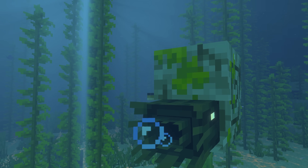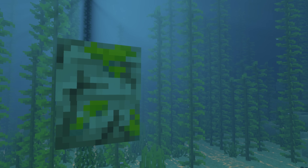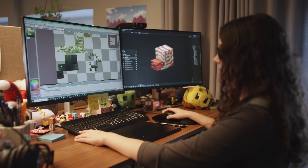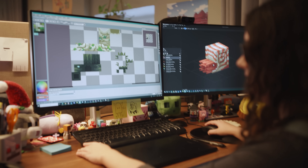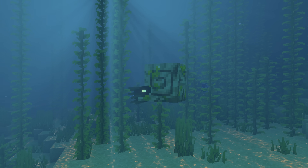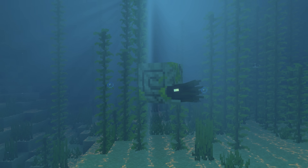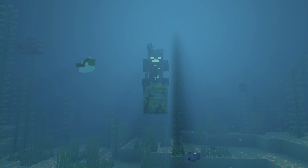For the zombie version, we went the opposite direction — instead of a nice, bright orange hue, you have these deep, dark greens, and then you have the drowned eyes, which have vibrant, glowy visuals. I think the biggest thing for me is just how sinister it looks, especially with the drowned on top of it, because then you have two per-eye shining. You don't want to see that.